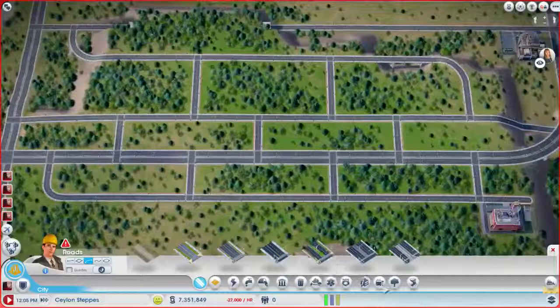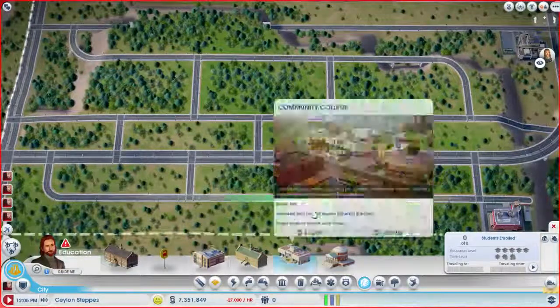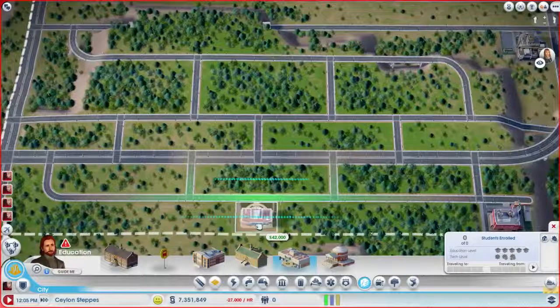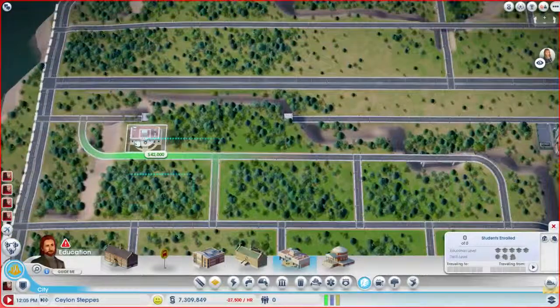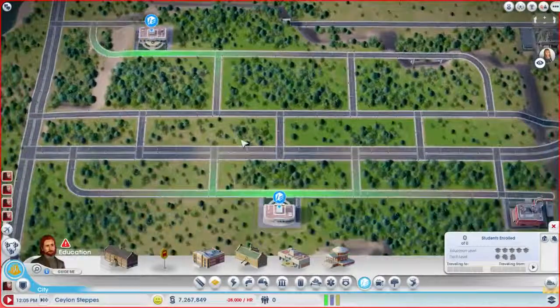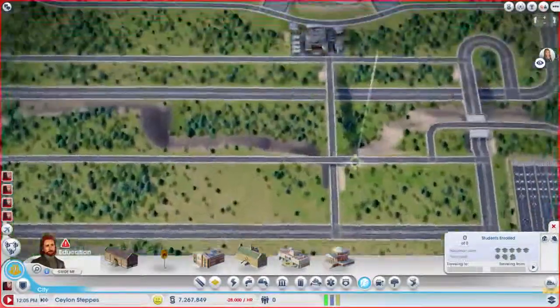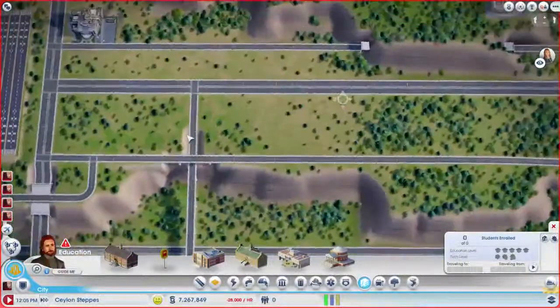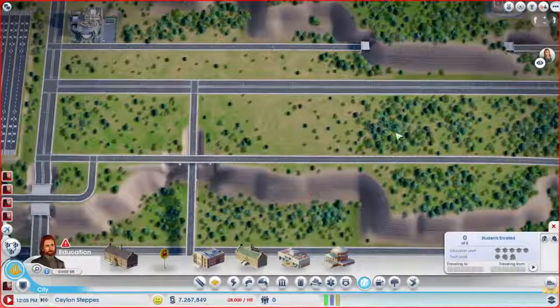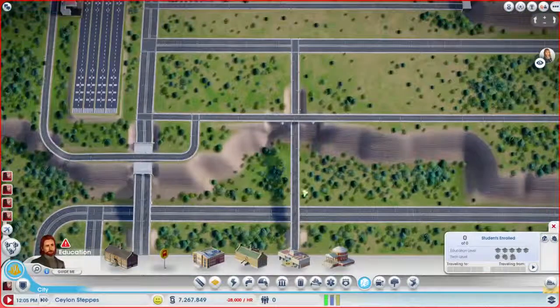Let's put down some schoolage. Thinking about having one in the middle up here and one at the corner over here, and then we'll see how that goes — maybe we'll place a third one down here, closer to the ocean. Speaking of, we need to work on cross streets for this. I made this cross street because this bridge was here, and I don't know if I even like it — I mean, I guess I do. It's okay.